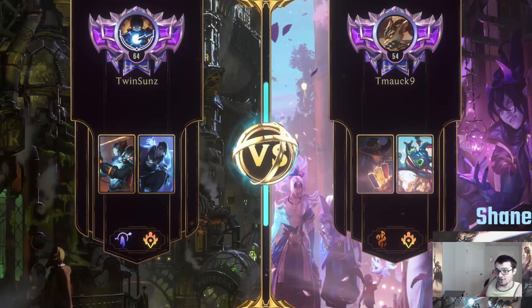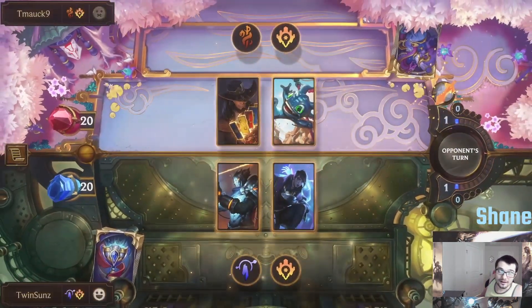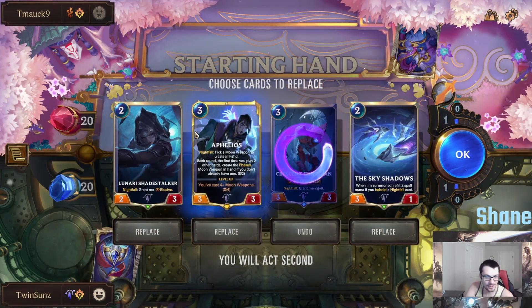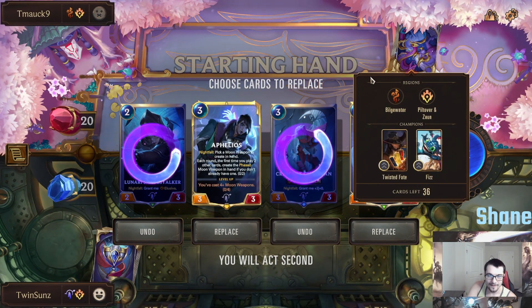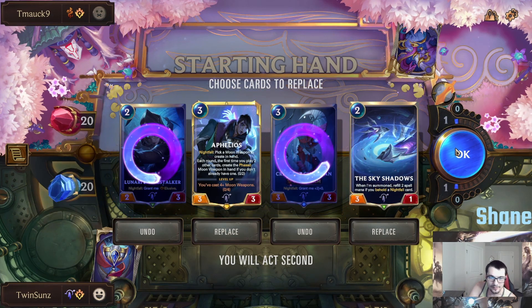It uses Ballistic Bot, uses Cygnus to give Ballistic Bot elusive, or even uses Infernum to give Elusive Bot Overwhelm. Once you do that, you can really start just punishing your opponent and putting through lots of damage. So we have Twisted Fate TF, and we're running Victor Aphelios. Let's see how it goes.